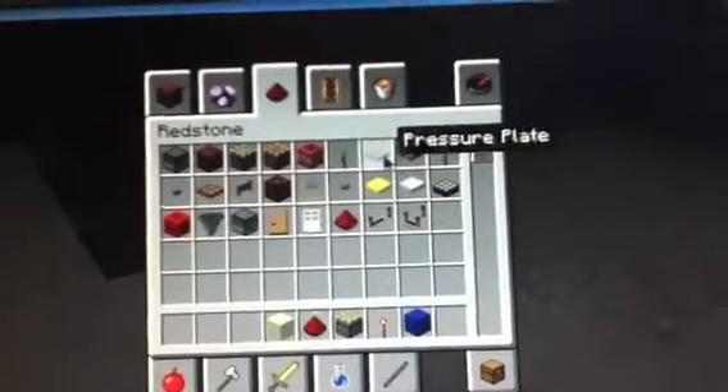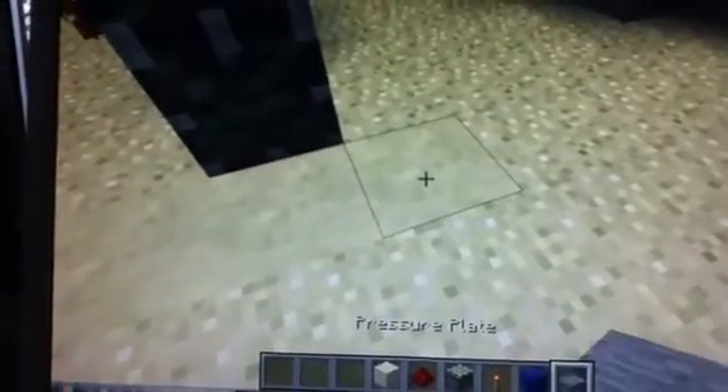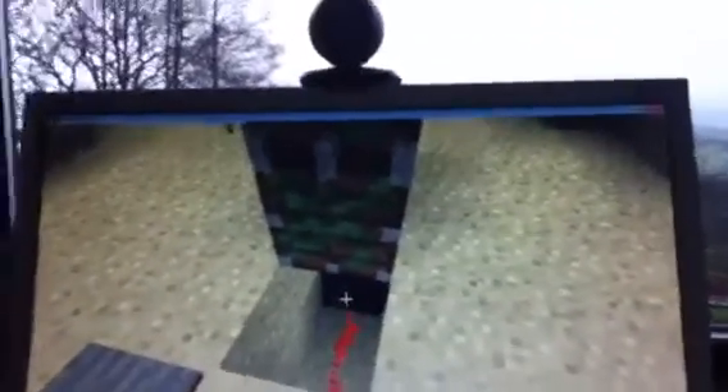Pressure plate and pressure plate. So now it should turn it off. So as you can see, when I'm on the pressure plate, it turns the redstone on, which I think turns the redstone torch off. So that turns the redstone torch off. And then — oh no it doesn't. Something happens to make it work.